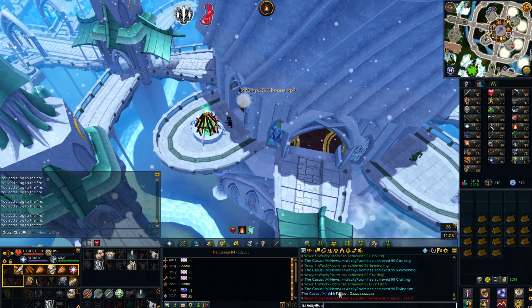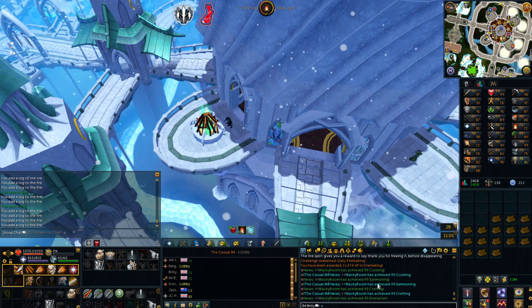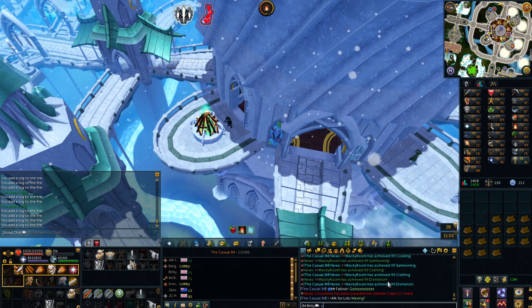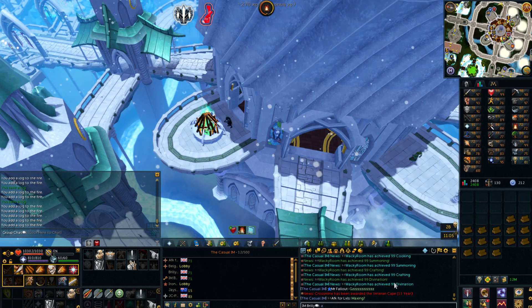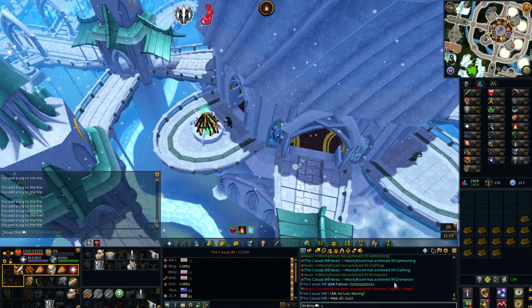Wacky from the clan is going on an absolute mad one here and spamming out some 99s. He's got 99 Cooking, 99 Summoning, 99 Crafting and 99 Divination. That is some pretty good 99 spam there - we'll give him that one. Grats!